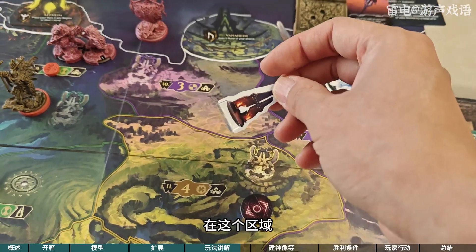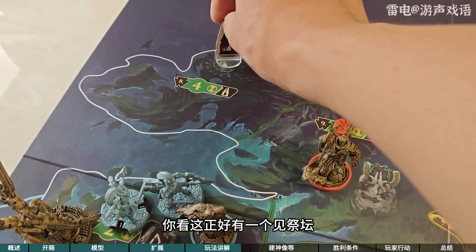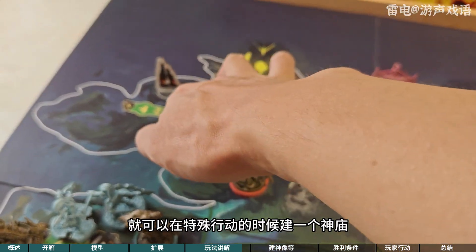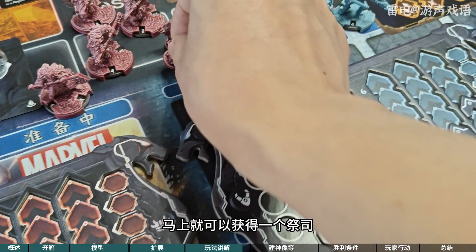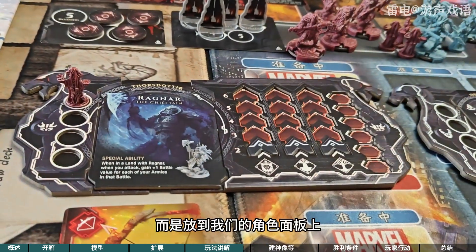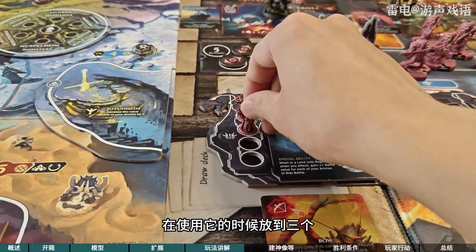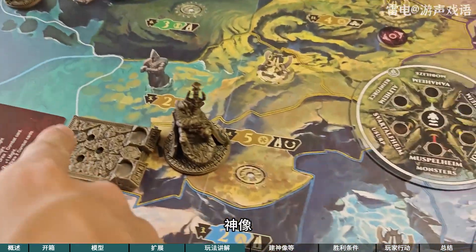还有一种区域拥有这个神庙的建造标记，在这个区域我们可以建一个神庙。你看这正好有一个建祭坛的位置，那我们如果把这区域占了之后，就可以在特殊行动的时候建一个神庙。建上祭坛的时候马上就可以获得一个小祭祀，获得祭祀之后并不是放到别处，是放到我们的角色面板上，这就相当于我们可以使用的一个资源了。我们可以拿一个祭祀在使用它的时候，放到三个神像的区域上。